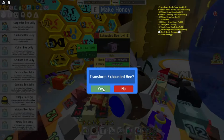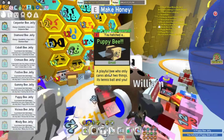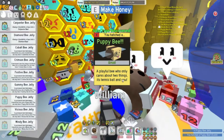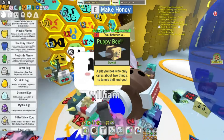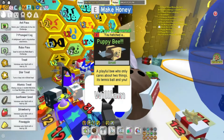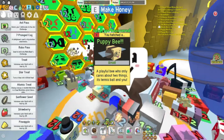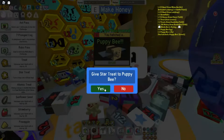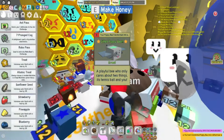Transform exhausted bee — yes, please. So here we go. We've got a playful bee who only cares about two things: its tennis ball and you. Now since we've got this beautiful star treat here, and I believe that's the only way you can get the puppy bee to be gifted, I'm going to go ahead and give the star treat to puppy bee. So it's now a gifted puppy bee.